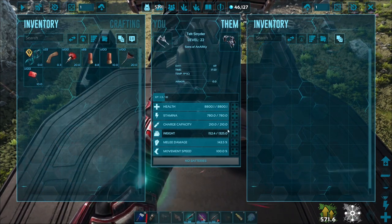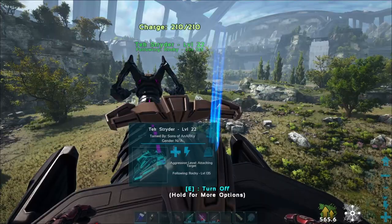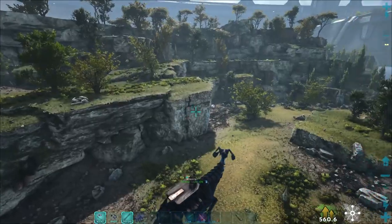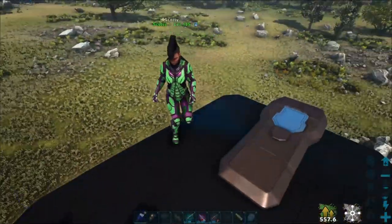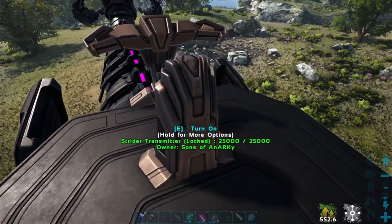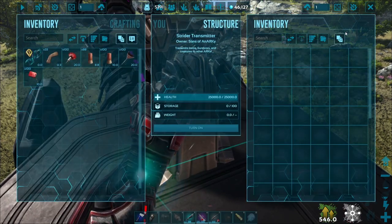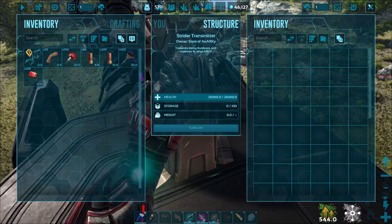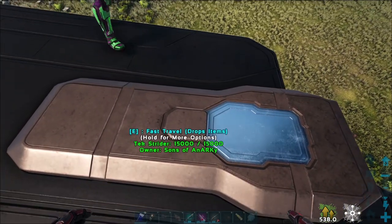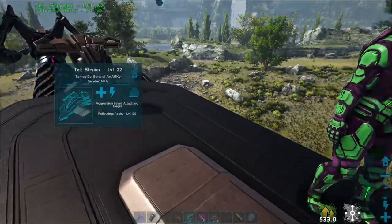8,800 health. 143 melee. It has 1,300 pounds of weight. It says no batteries. I turned it on — charge 210 of 210. What does that do? Does it have to be turned on to ride? That's the transmitter. So here's the transmitter, guys, that I just turned on — it says Strider transmitter because that's what it is. There's the transmitter inventory. And there's something else — a tech sleeping pod. So you can fast travel or I guess spawn on here too? Yep. You can respawn at your Strider.